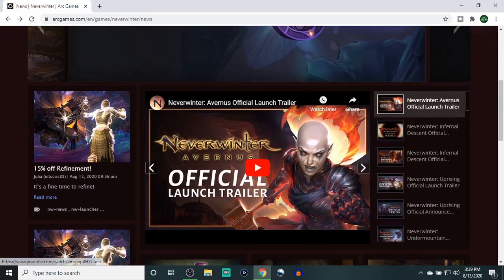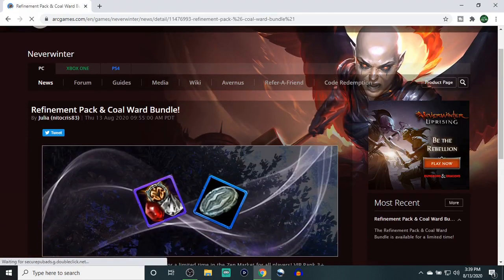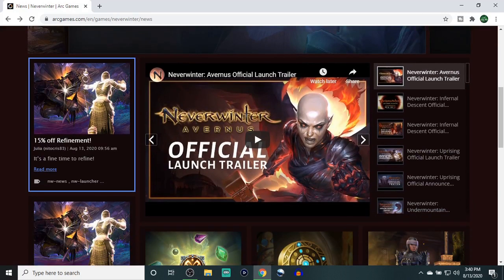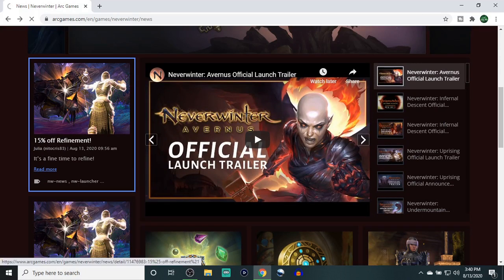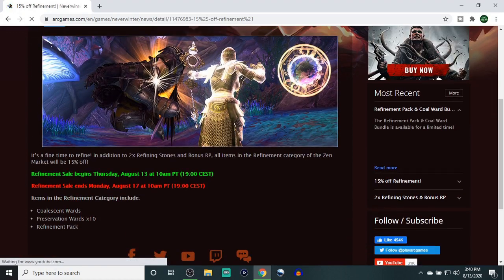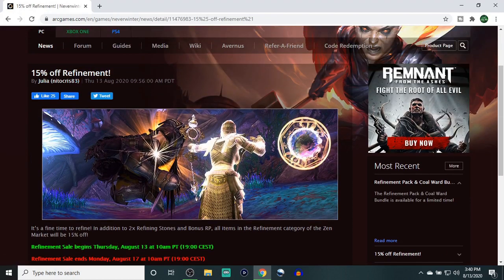We also have the Refinement Pack and Cohort Bundle, which comes around every so often. I can't remember the exact price off the top of my head, but I'll put it on screen — if it's anything over a thousand I would just skip it. Even with 2x refinement going on, it's still not really worth it. The Coalescent Ward is only a thousand Zen, but its value is a bit lower now. The way the system is set up, you're eventually going to get your upgrade to progress, and I believe the max preservation wards you can spend is around 175 or 150. From all my testing, I've always just used preservation wards and in the long run saved more than buying Coalescent Wards every time.